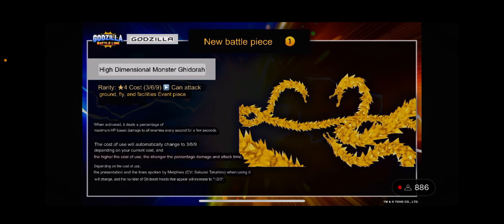Depending on the cost of use, the presentation and line spoken by Mephiles when using it will change, and the number of Godora heads that appear will increase from one to two to three. It doesn't appear on the field like a regular unit — it's an effect piece. On the first deploy there's one head, on the second there are two heads with a different line, and on the third there are three heads with yet another line. I'll record a gameplay video either tonight or tomorrow morning, so stay tuned.